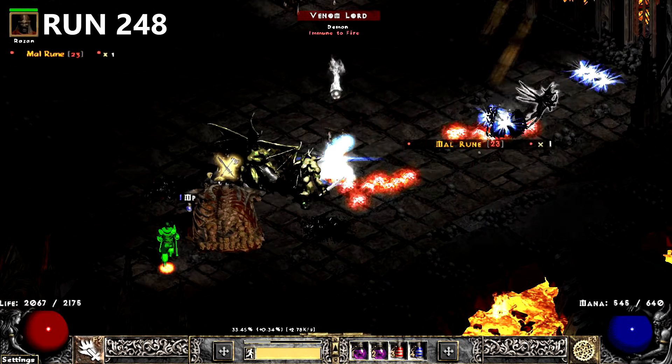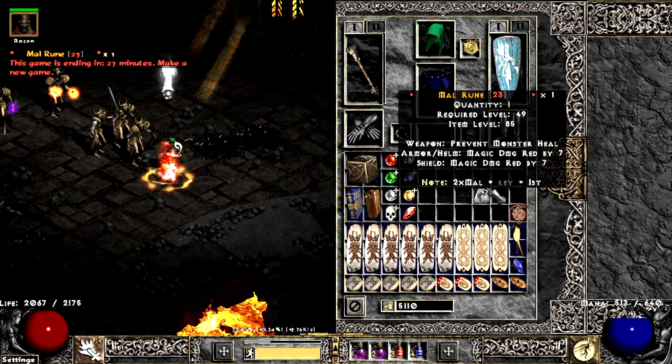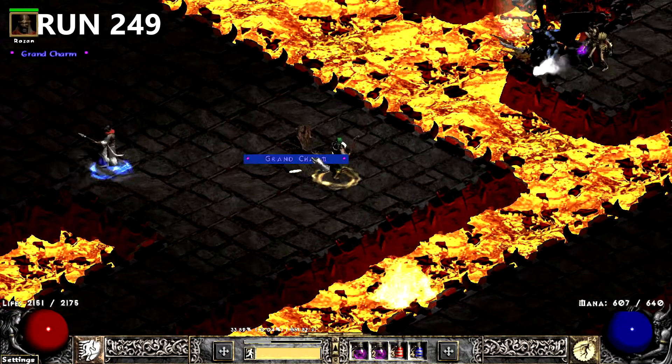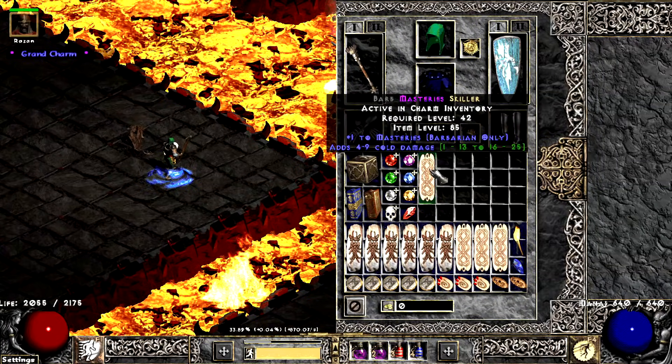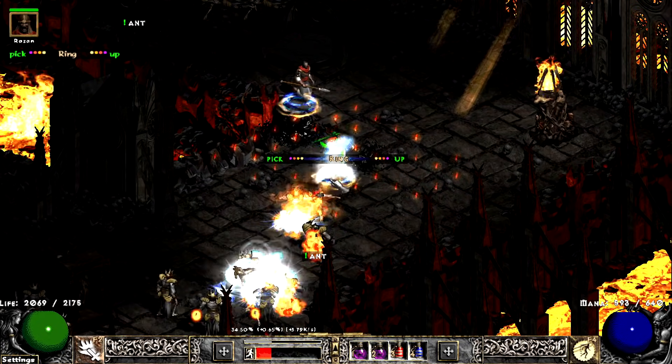Hell yeah, I'll take a Malron — thanks, man. The next run, I find a Mastry Skiller and a Pile of Bones. The next drop comes from a Stormcaster when they drop a pretty decent Nagel.